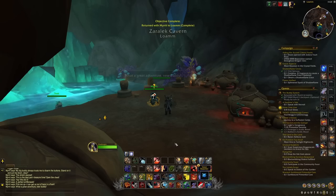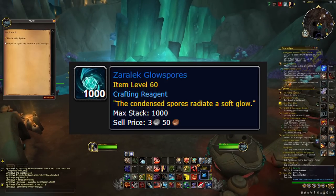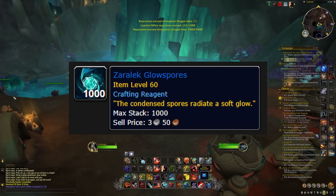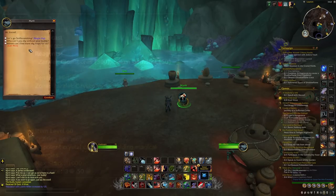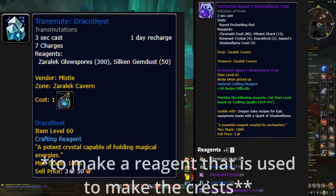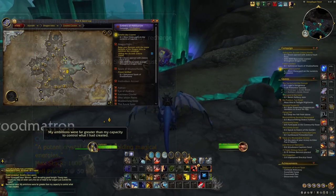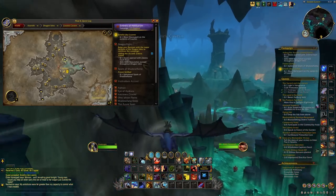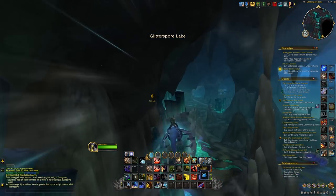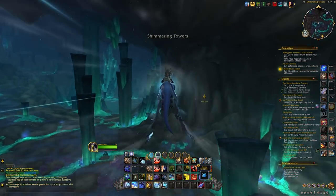Now, the rewards you get when you complete each one of these — you're going to get a bag that contains Zerilac glow spores. These items are going to be very important for all players. If you're looking to make some gold, the Zerilac glow spores are going to sell for a lot on the auction house. They're used to make some of the new recipes and, most importantly, some of the crests that are going to be used to upgrade crafted gear. Take a look at my upgrade guide in the description if you want to know more about that. You're also going to be able to earn 250 renown reputation with the Loam Niffin per completion of the maps, and you'll get some Dragon Isle supplies with a chance at profession reagents also being awarded upon completion.